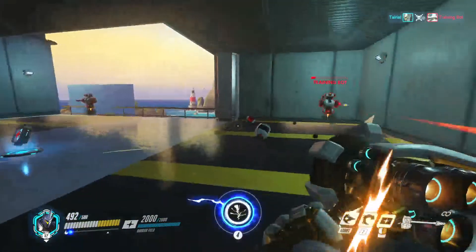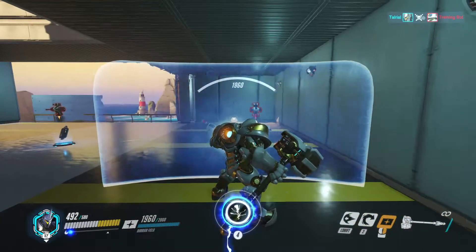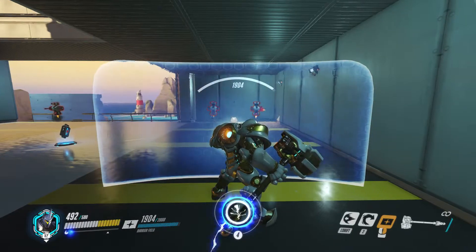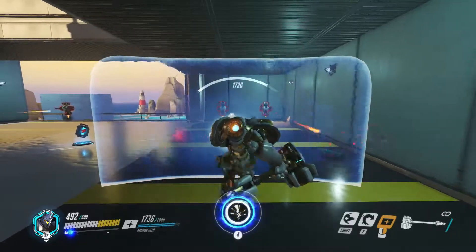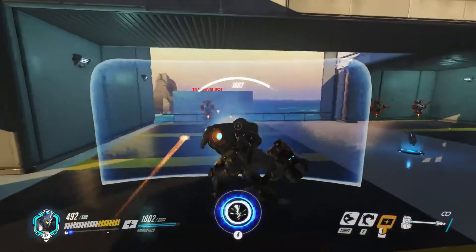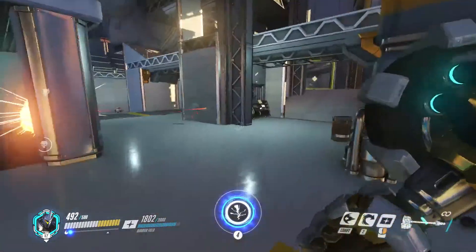And then of course his signature ability, his shield. It is able to block shots — you can see there, just soaking it up. Does not recharge while you have it out. But it will stop the enemy team's projectiles, absorbed into this little shield. But if you walk over here, the friendly team's shots will still go through. So it's very, very useful.